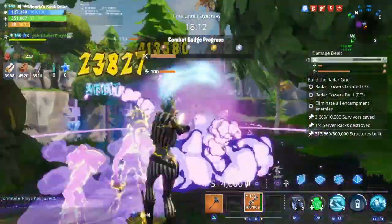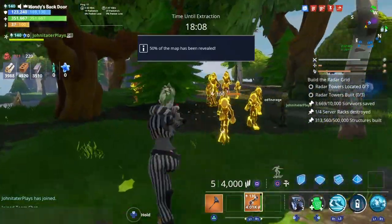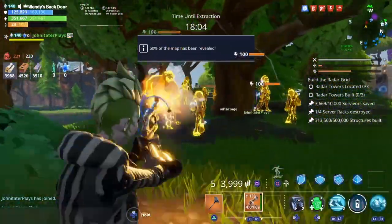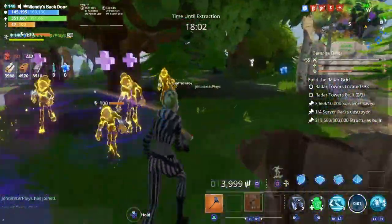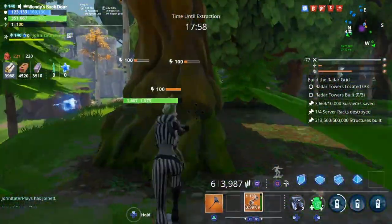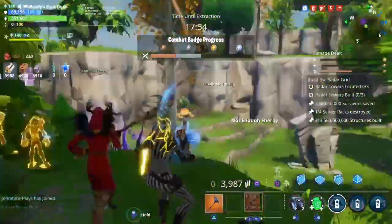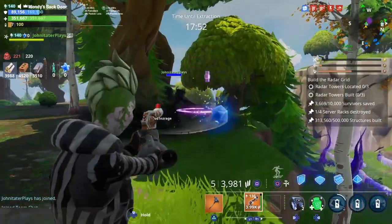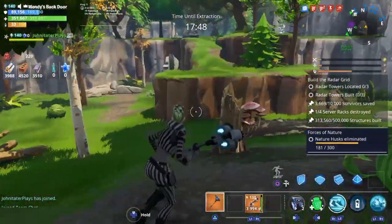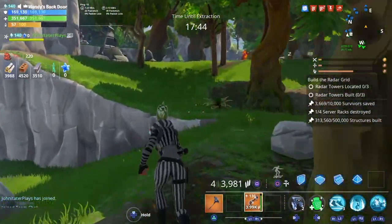I'm not used to this character's controls yet. Let me test the fire rate — it's not as fast as I expected, but it's still doing work on these husks despite losing 50 damage. The smasher is the best test for weapons. The fire rate feels a lot slower than five shots per second.